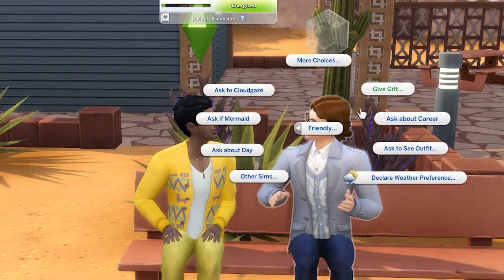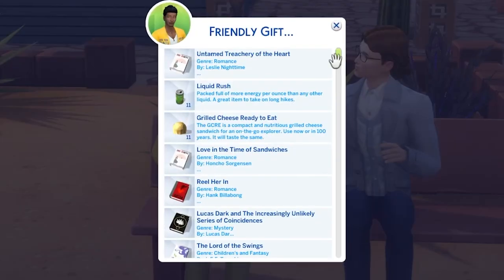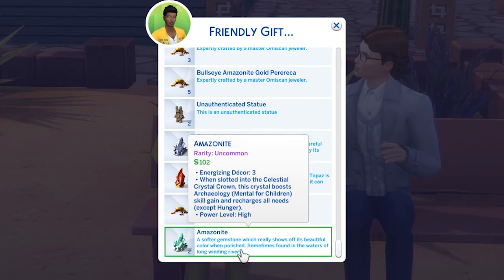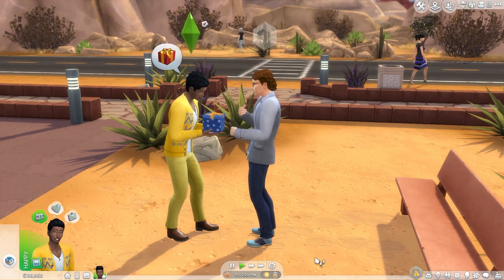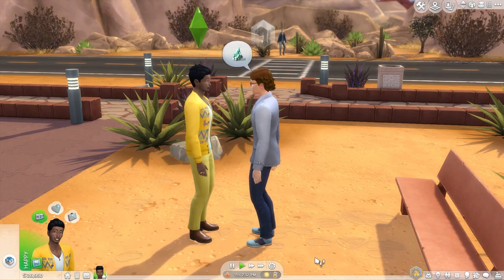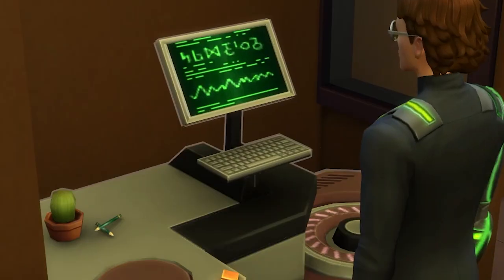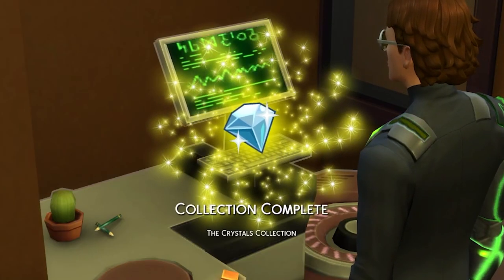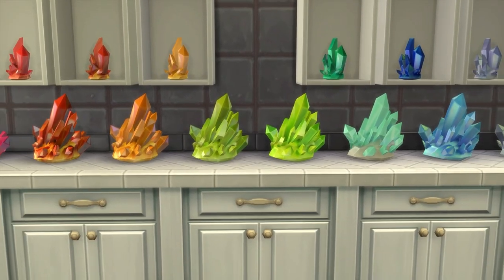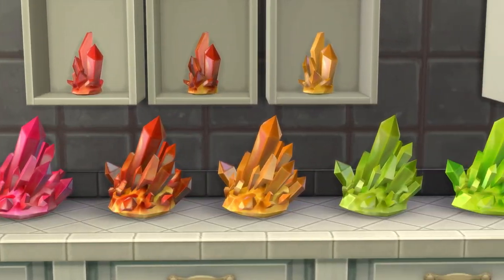If you're very close to finishing the collection, and you have one or two crystals missing that you know another sim has found, then you can have the second sim give them to your sim trying to complete the collection as a gift, and help them finish off the collection that way. Note that you will need the Sims 4 Seasons Expansion Pack for this. That's how to complete the crystal collection in the Sims 4. If you enjoyed or found that helpful, then please subscribe and leave a like — I would really appreciate it, and have an amazing day.